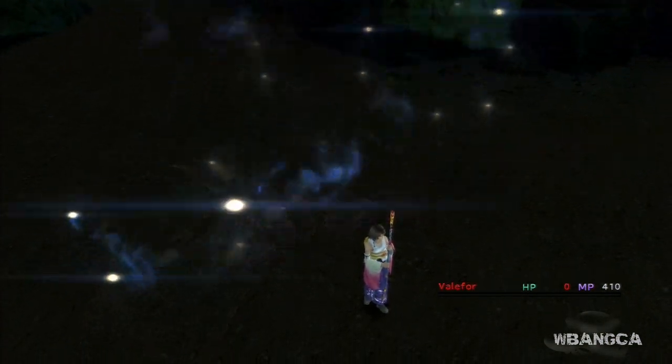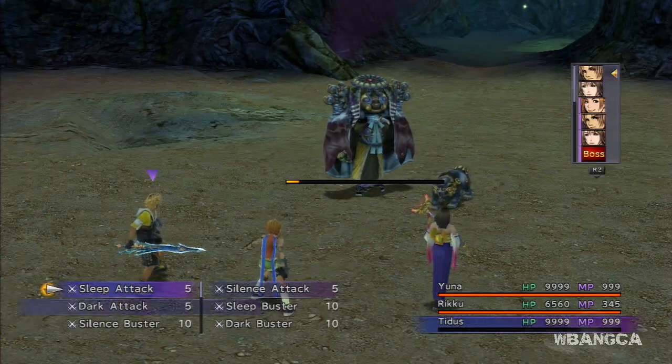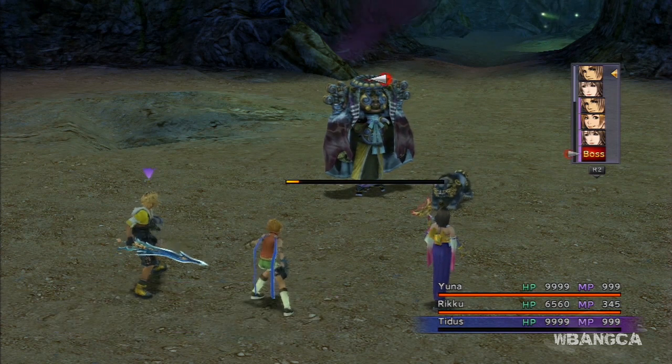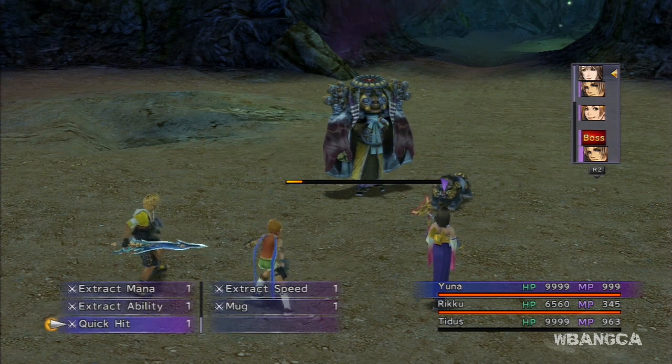Once that aeon is down, we will have the turn. Be sure you have a lot of luck and agility — max out your strength, agility, and luck if possible. Luck is a bit difficult, but we're gonna use quick hit, and for Yuna we're gonna use quick hit as well.